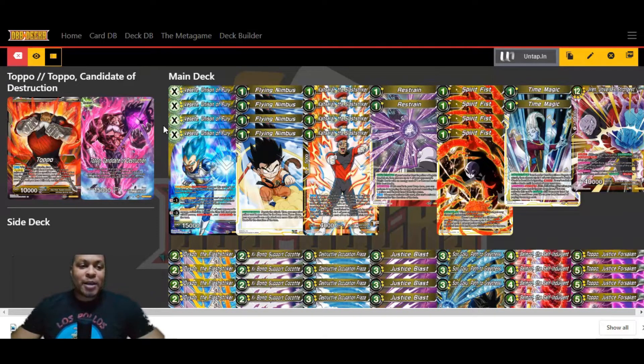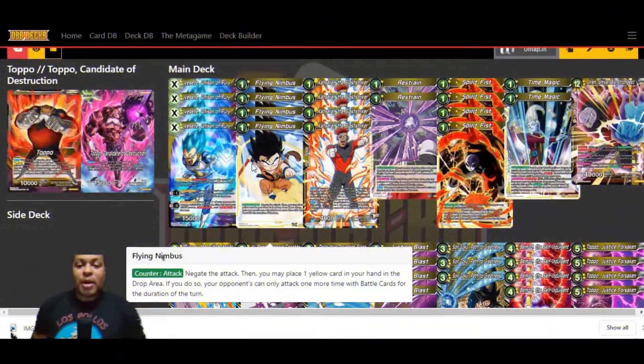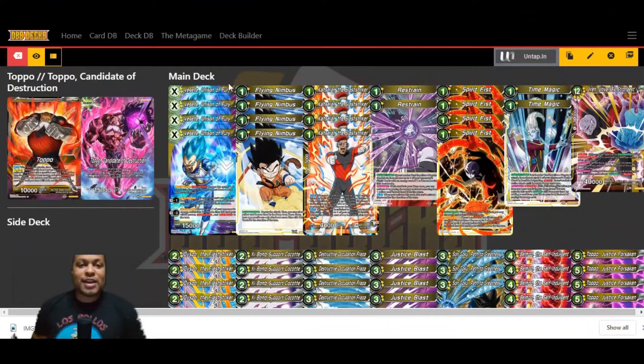I'm really excited to bring this deck profile to you guys. I was excited when I found out this leader was coming. I couldn't wait to build the deck and build something around it, and I finally was able to get the cards and put it all together. I'm bringing you the Topo Candidate of Destruction deck — I went mono-yellow with this deck. I had a couple builds of it, and this is the one I decided to settle on. So let's go ahead and jump right into the deck list.